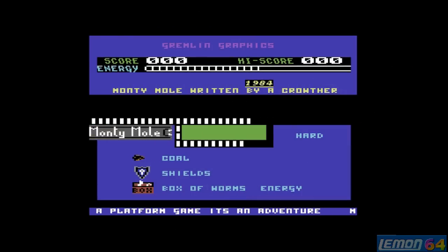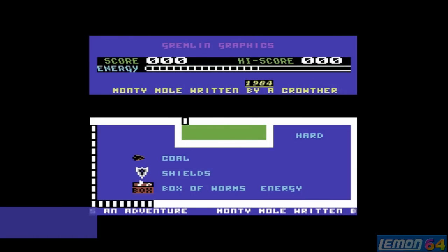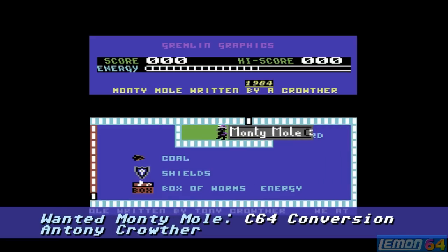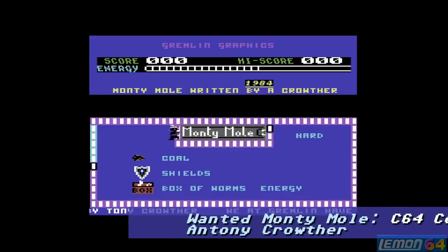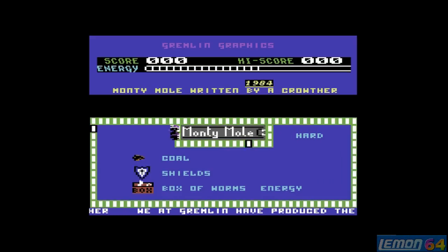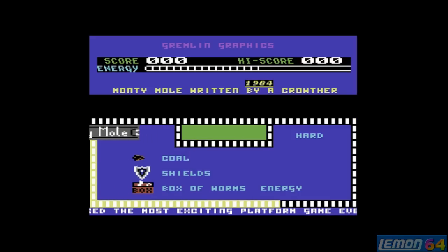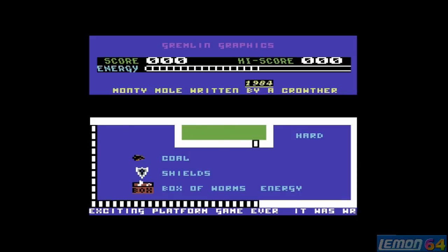Now let's take a look at the Commodore 64 version, which was converted from the original by Anthony Crowther. He started with Potty Pigeon for Gremlin in 1984, and then moved on to great games like Captive and Captain Planet.